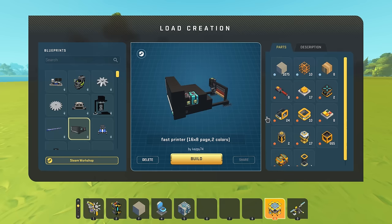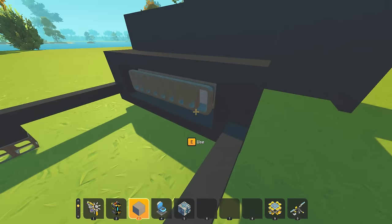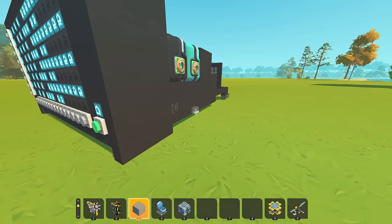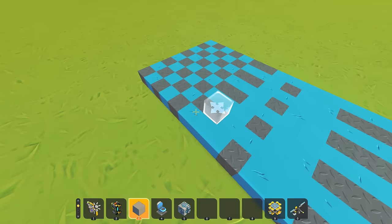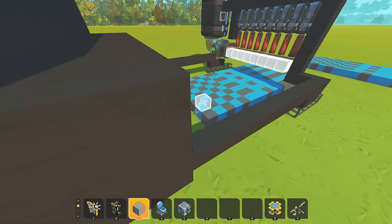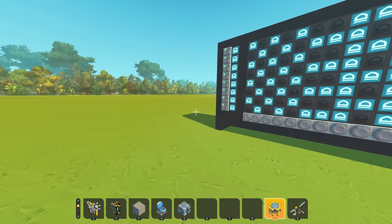Next I want to look at this fast printer — 16 by 8 page, two colors — by Caspy74. Apparently this is a printer. There's a whole bunch of block shooters attached and I guess you select what to print. Let's see what this does — it did it in two different colors! Hold on a minute — that was a terrible drawing, let me clear it. If I just use a lift does it clear? Perfect.